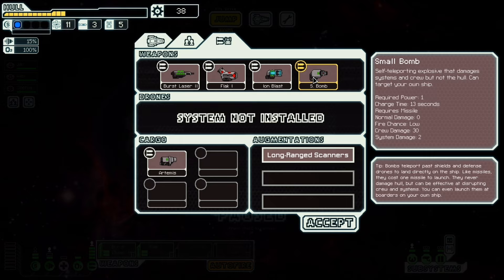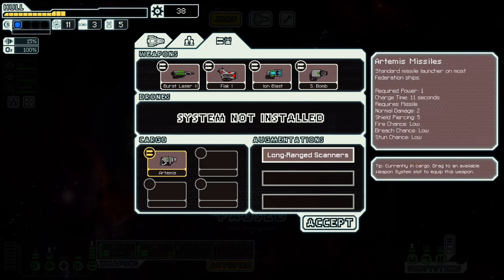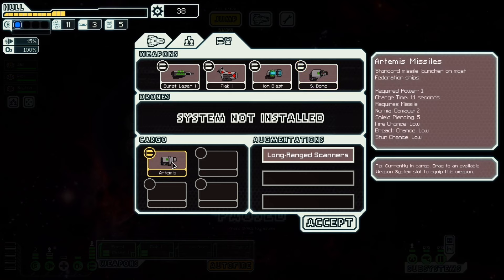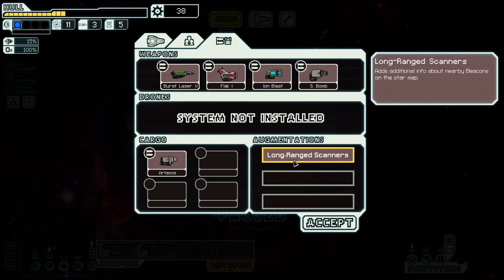11 seconds... 13 seconds. System damage 2, shield piercing up to 5, normal damage 2. Honestly, I don't want either of these technically, so maybe I'll sell them. And then we have long-range scanners, which will let us see far.